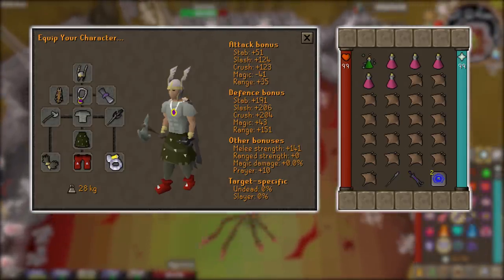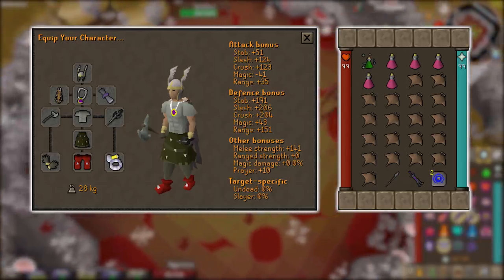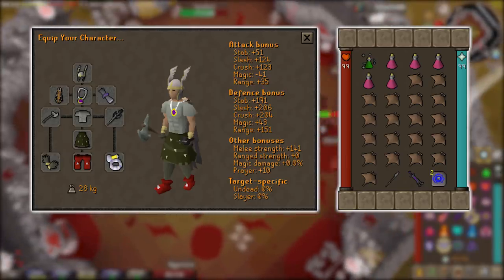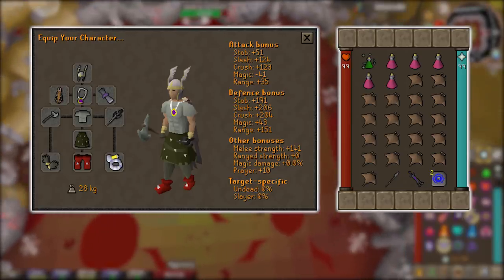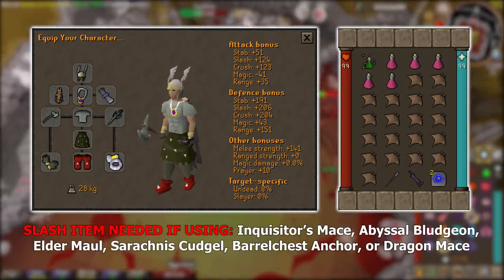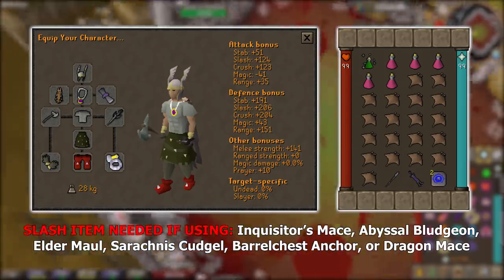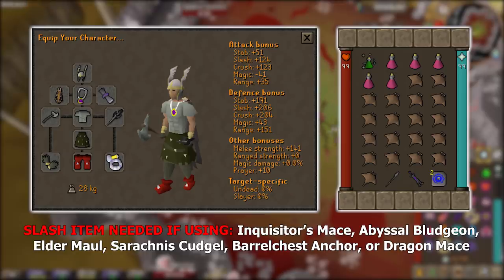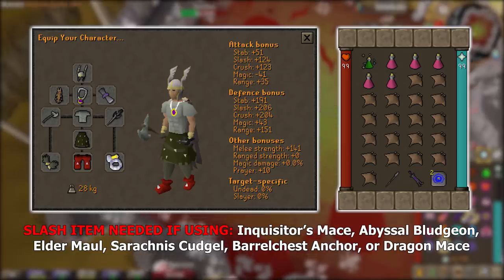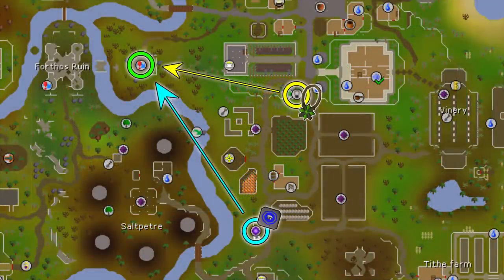For my inventory setup: one divine super combat potion, which lasts 20 minutes of boosted stats per four-dose — you can use a normal one if you don't have divines. Five super restore potions, 19 manta rays (sharks or other high-healing food also work), the crystal halberd as my special attack weapon, the wilderness sword 4 which has a 100% chance to slash spider webs — you'll need to slash some on the way to Serachnus — and house teleports to get there and back.